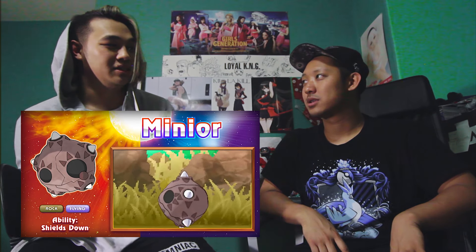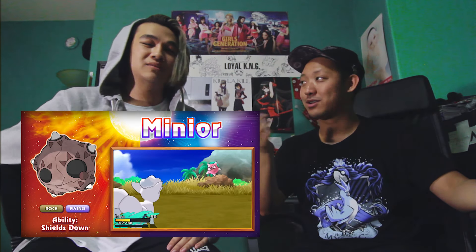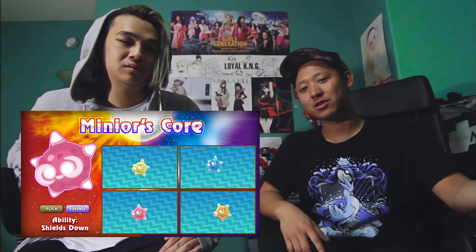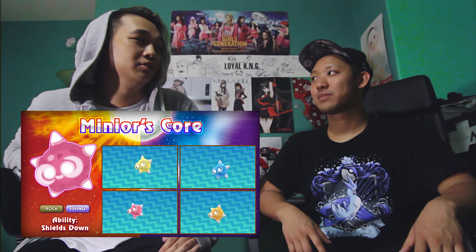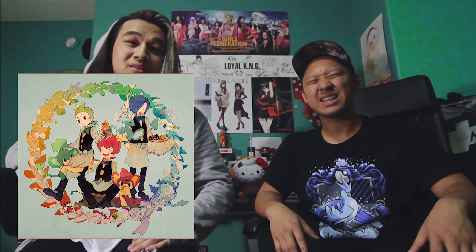The next Pokemon featured in the trailer is Minior. It looks kind of like an asteroid or meteor — like a rock and a star combined. The rock is like the shell, and inside there's a different core. So when you strip the shell you get the naked version of Minior, which has different color cores representing different types or flavors. It's like mini Oreos! This game could just be called Pokemon Chef or Pokemon Cook. The cores are kind of like Japanese rock candy. We should go get some boba tomorrow.